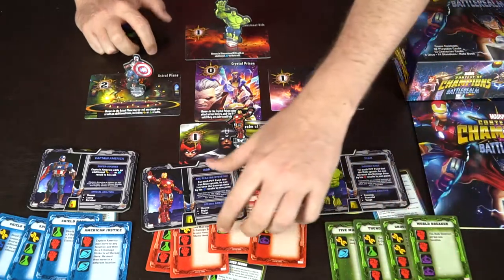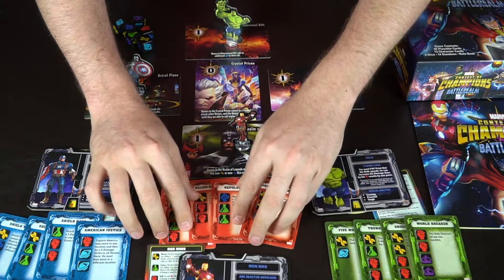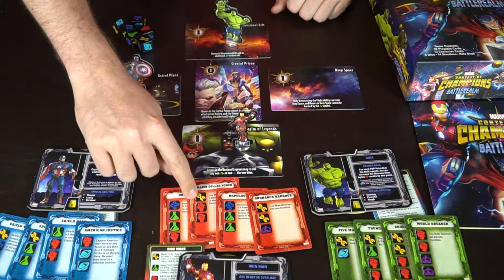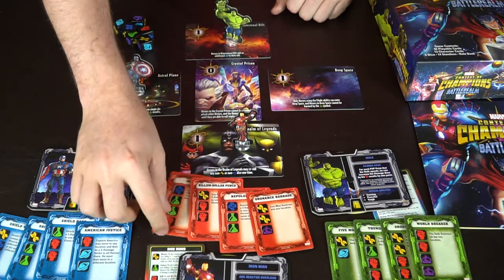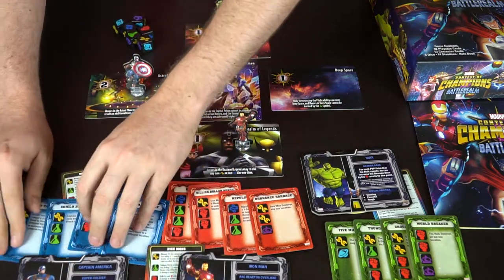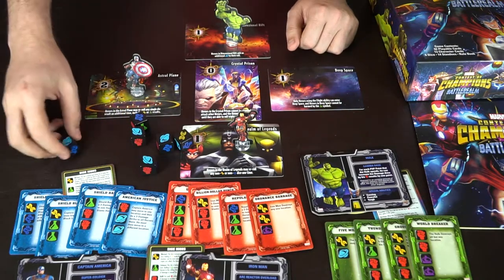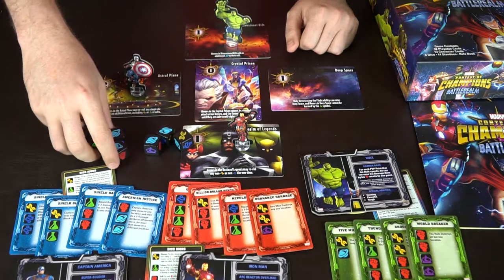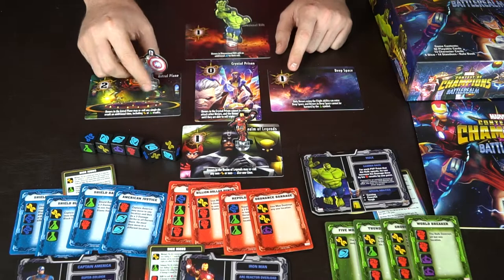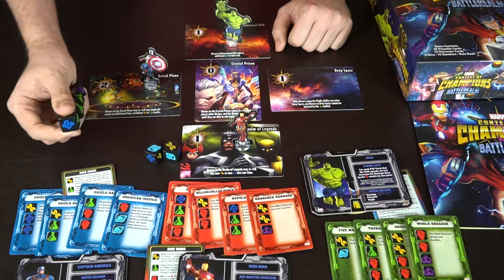These ability cards represent the different types of dice you need to roll in order to use your abilities. For example, to use Iron Man's Billion Dollar Punch you have to have specific locked dice - they're beneficial for you, you just can't re-roll them. Like in Yahtzee, you'll be able to re-roll dice if you want to. To start, we'll have Captain America go first - he rolls his dice and can keep whatever he wants, collecting PVP points or setting up for an ability.